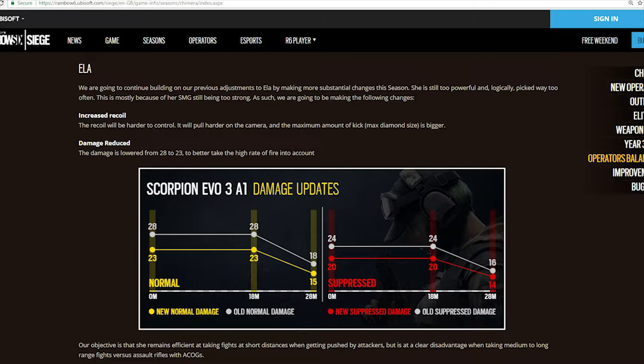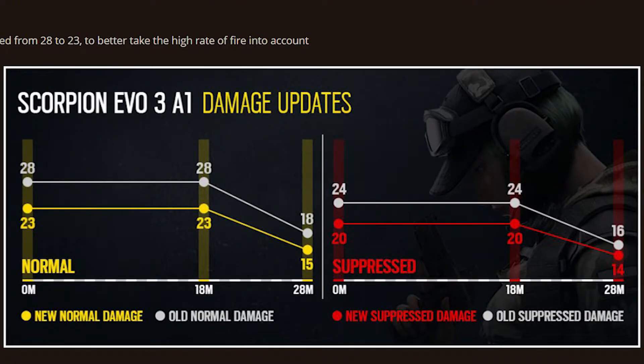You can nerf her SMG as much as you want — I still like her shotgun, so this doesn't really affect me, but I think she'll survive the nerf. The nerfs include increased recoil that will pull harder on the camera with a bigger max kick, and damage reduced from 28 to 23. Looking at the chart, between 18 and 28 meters damage drops from 23 down to 15, versus the old model going from 28 down to 18. With a suppressor, her gun will now do 20 damage.